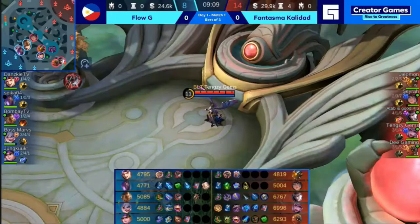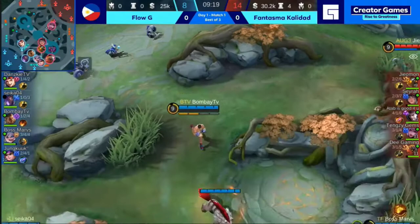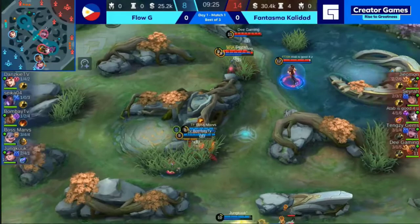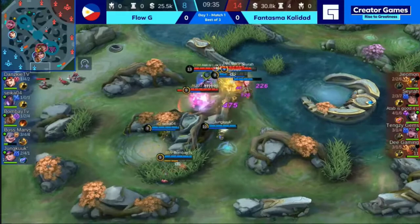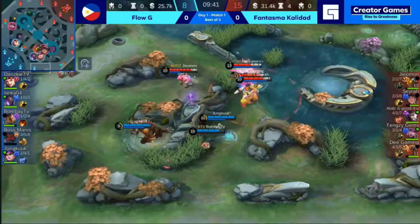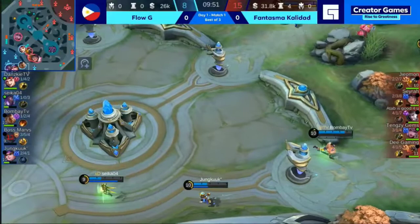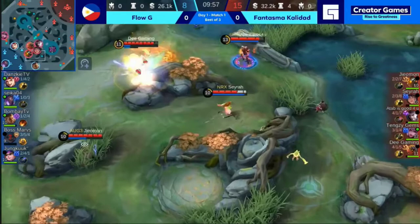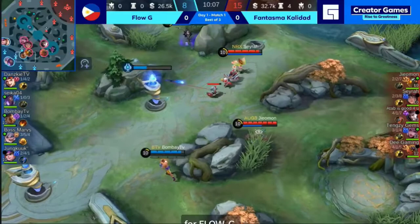The real strength of Flo G's composition is in the early stages. Most ideally, you want to make sure that you have your Paquito and your X-Borg online when Jungkook is already dominating — Jungkook should have had a mild lead over Fantasma, but that didn't happen. Boss Mars gets spotted out there by Fantasma Calidad. Jemon with the pick-off. Jungkook and Seika are going to be playing it safe, trying to find a better position. That's going to be the Blazing Duet committed there by Ata — so close to taking out Seika and Jungkook. With this crazy frontline of Alice and Jawhead, it's so difficult for Flo G to find good positioning — they just keep getting run over.